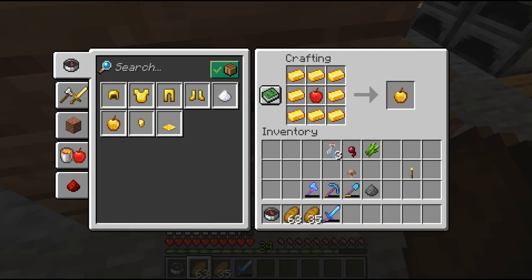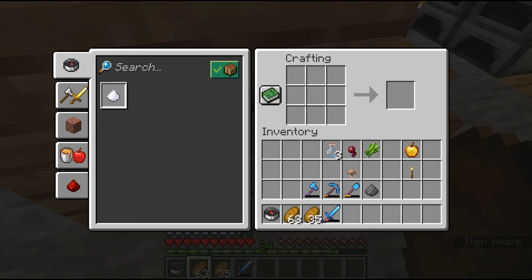To make a golden apple you just need 8 gold ingots and one apple in the middle. To make a fermented spider's eye you need one sugar, one spider eye, and one brown mushroom. To make glass bottles, you need 3 blocks of glass and you'll get 3 glass bottles.